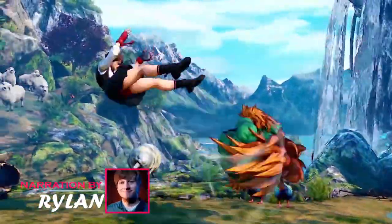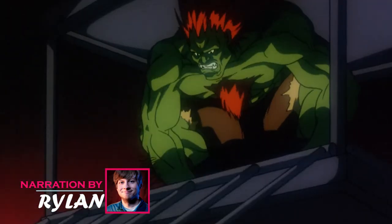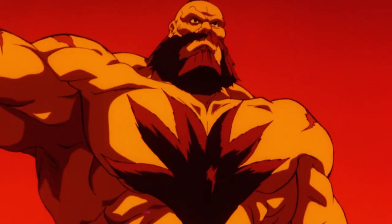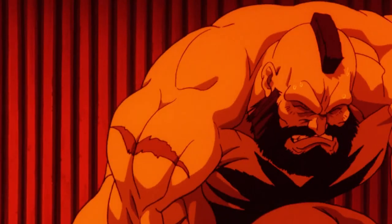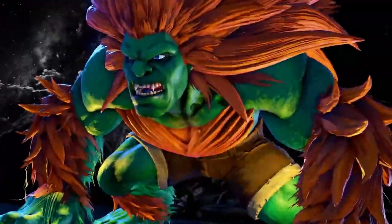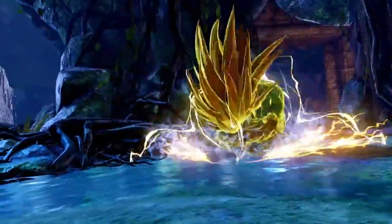Welcome back to Marvelous Videos, I'm Rylan. With his distinctive green skin, wild orange hair, and a bunch of unique physical attributes, Blanca may seem human and animal, but he's much more than that — with a heart and personality that's more human than most humans, and the ability to discharge 150,000 volts of electricity.